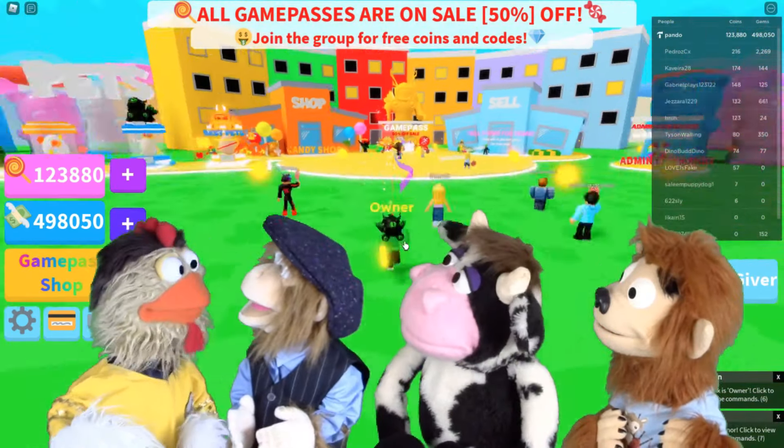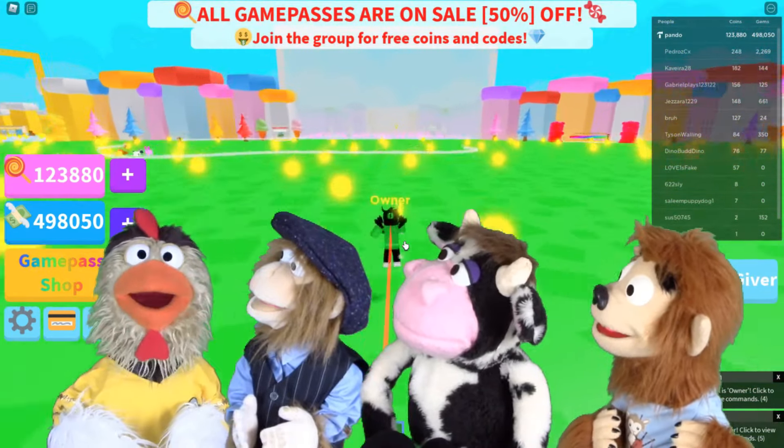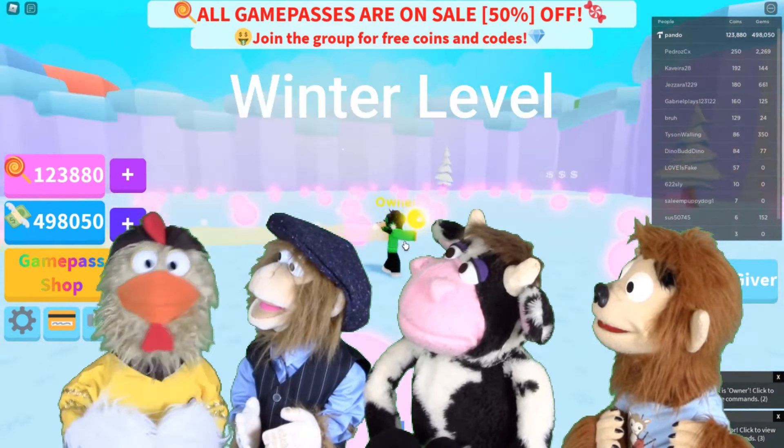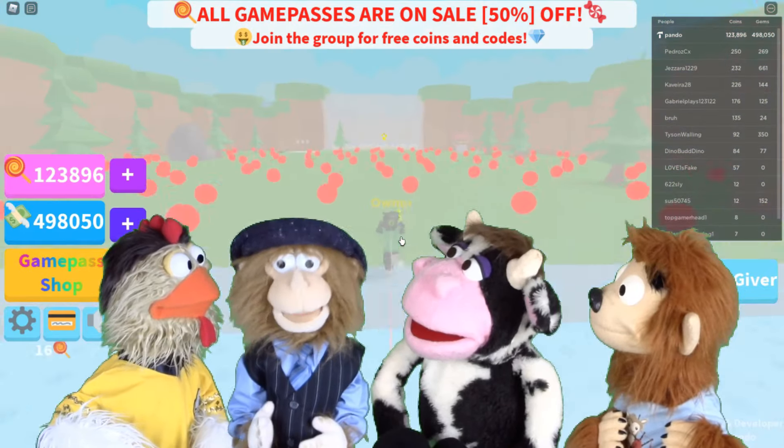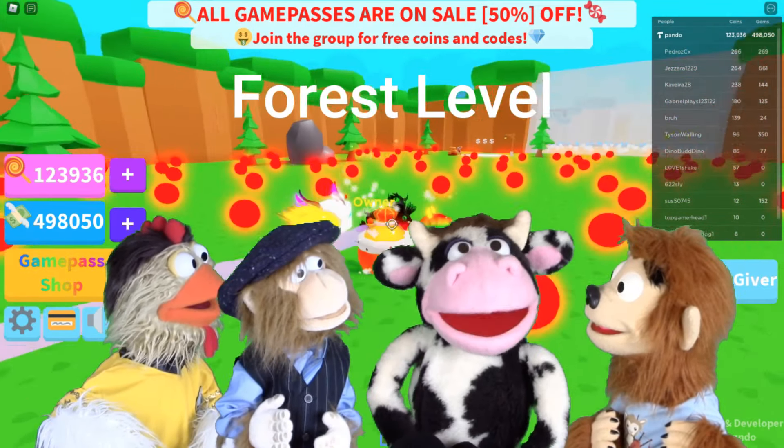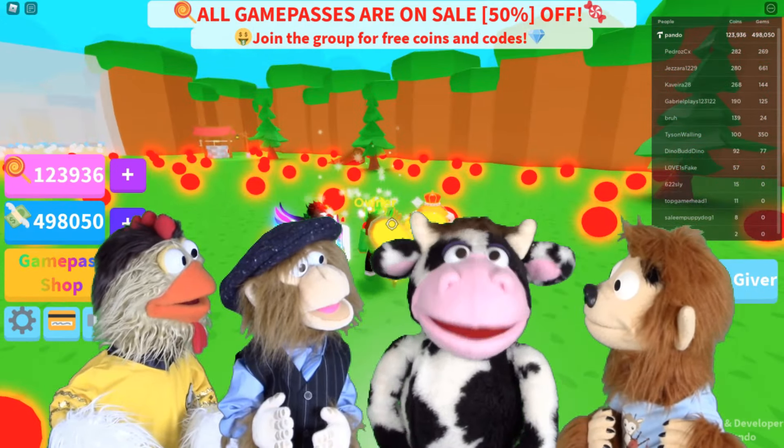You could run and get coins, then get free pets, and use the trampoline to jump and fly. Let's go to the candy shop and buy different candy. This game has 4 eggs and you could get 24 pets.